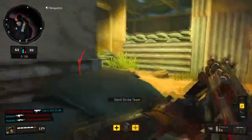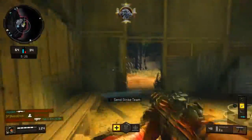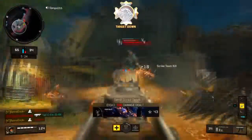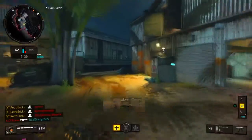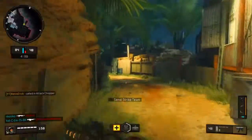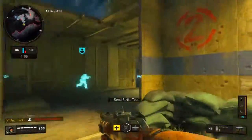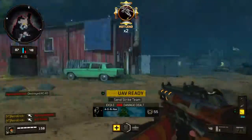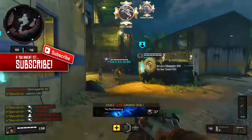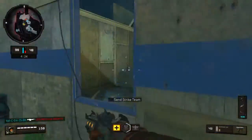The scorestreaks I run are Strike Team, Attack Chopper, and UAV — a great combination. Never call your scorestreaks in right away; always let them stack up. What I do: I call in my Strike Team first, let it do its damage on the ground, and then once the Strike Team is done or they're all dead, I call in my Attack Chopper and let it do some work. Never call your scorestreaks in at the same time.